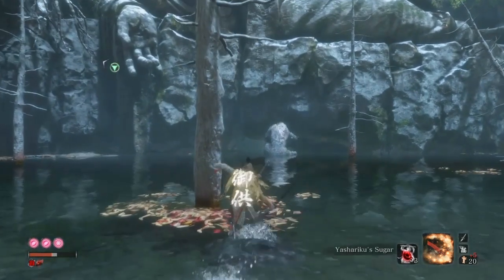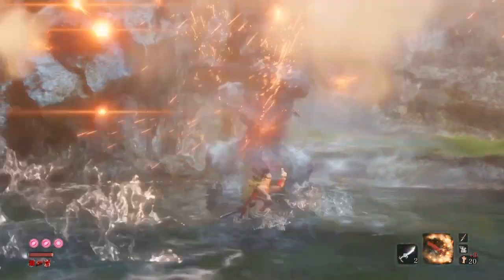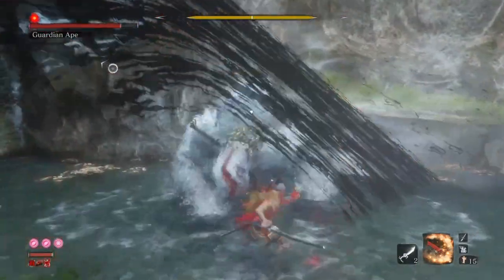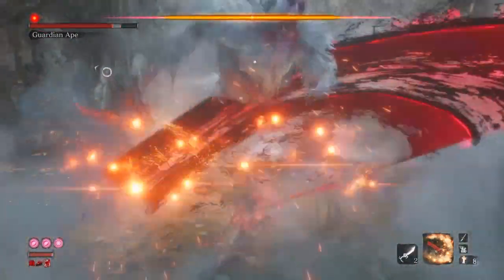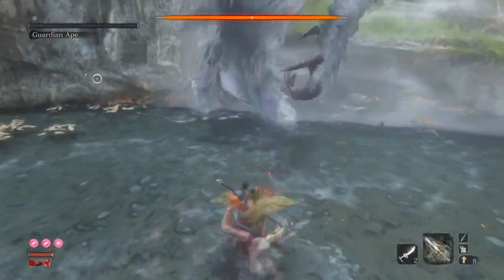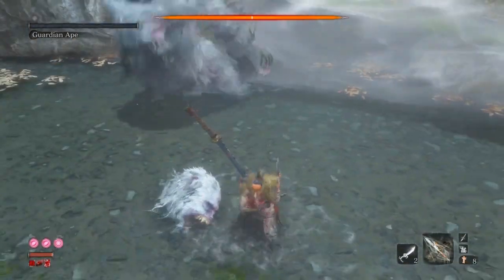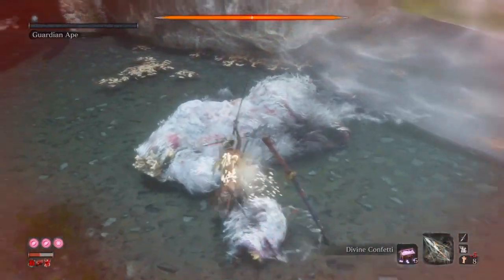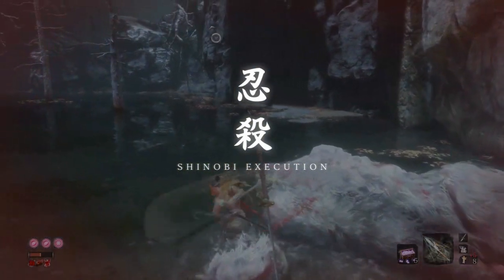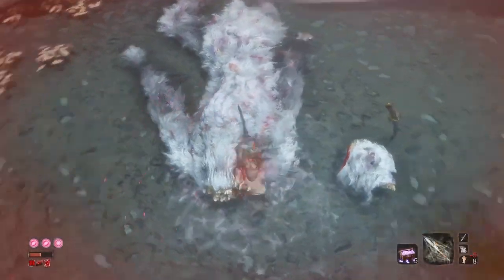For Guardian Ape you want to carry firecrackers, the Spiral Spear, and if you have it, the Empowered Mortal Draw. Run up to him, do two firecrackers, and a Jumping Mortal Draw into an Empowered Mortal Draw. Stay at somewhat of a distance, pop another two firecrackers, and do the Jumping Mortal Draw one more time. The reason we stay at range is because we want to hit his head — the Guardian Ape's weak spot. You want to hit that as frequently as possible because it deals the most posture and regular damage.